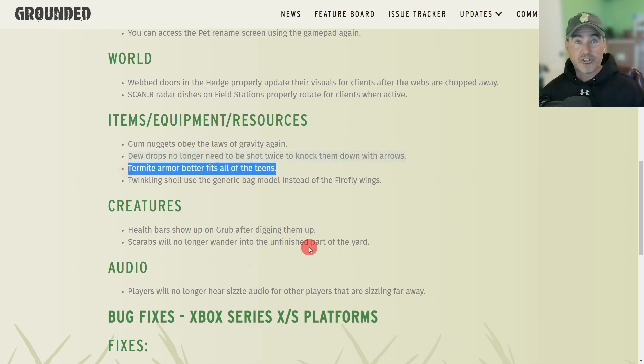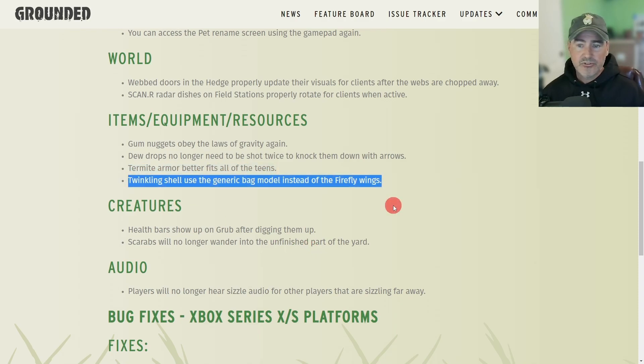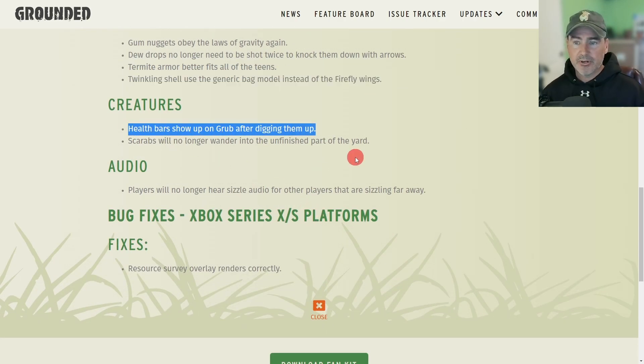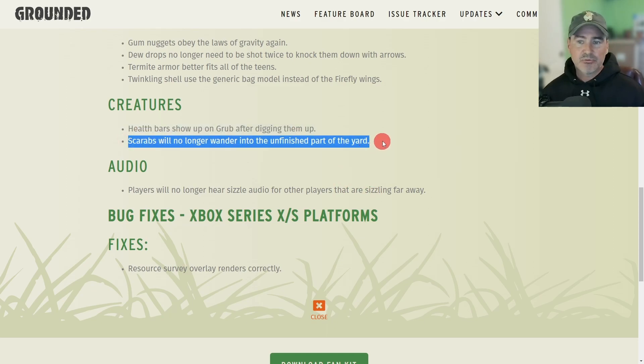Hermite armor better fits all the teams. The Twinkle Shell uses the generic bag model instead of the firefly wings. Couple of creature updates: health bars show up on the grub after digging them up.